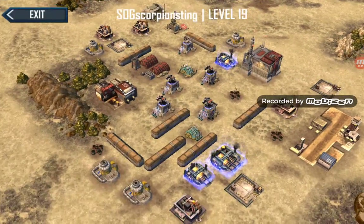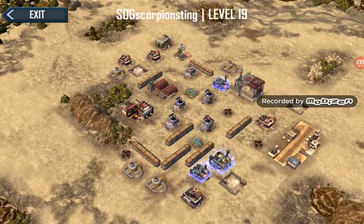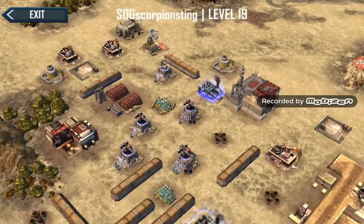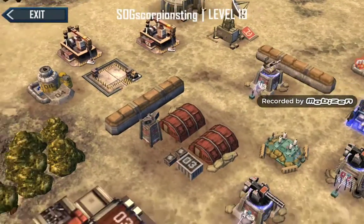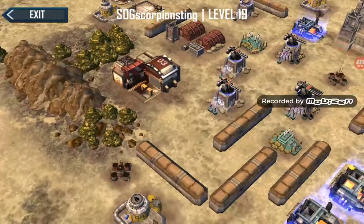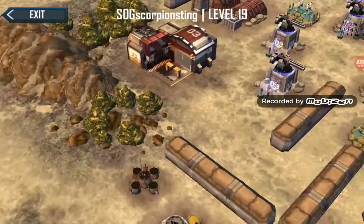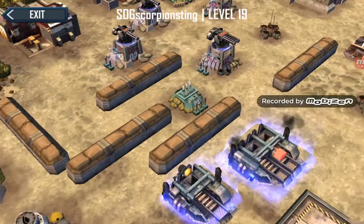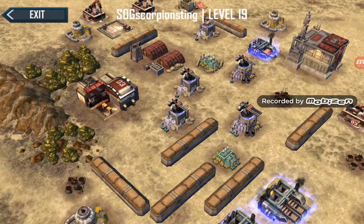So first observation is your base setup. What I'd be looking to do here, Scorpio, is get all these walls touching. The reason for that is if you can create a barrier where there's no gap there, no gap there, and literally every single wall touches, you build like a perimeter for yourself.